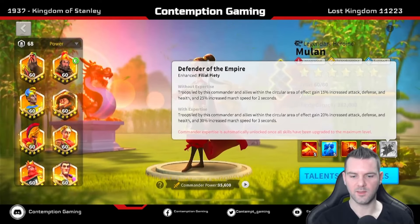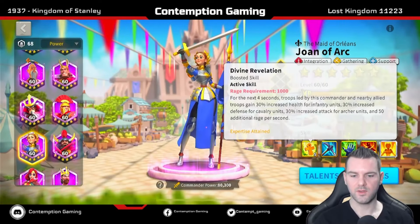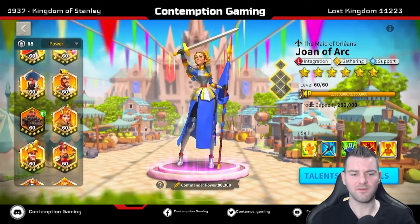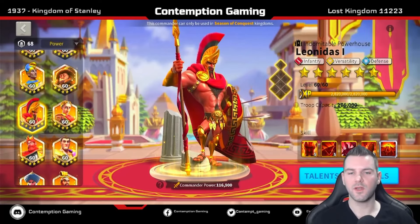With Joan you're getting four seconds, versus Mulan at expertise which is only three seconds. Leo and Joan as a secondary in open field might be really good — Leo doesn't even need expertise, could be 5-5-1-1 with Joan as secondary. If you like these videos please hit like and subscribe. I'm really trying to figure out my five to six march murder ball, hoping to have six marches for next Heroic Anthem. Thanks for joining me — until next time, have a good one!